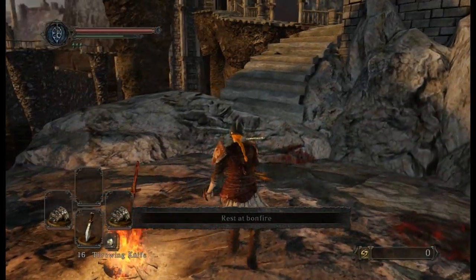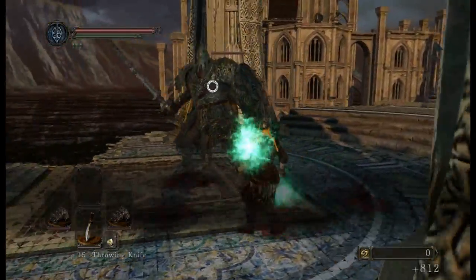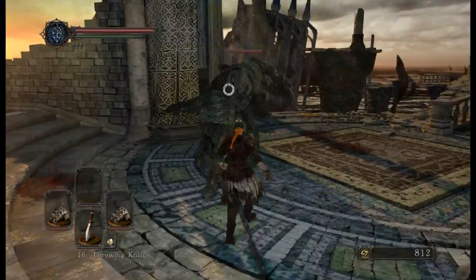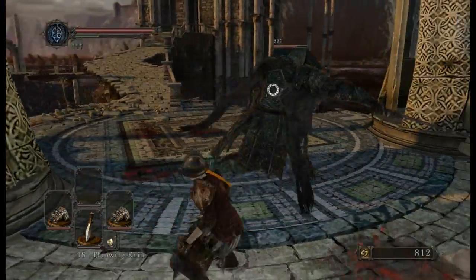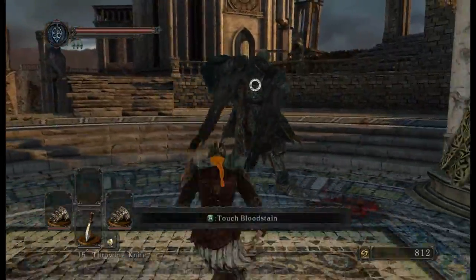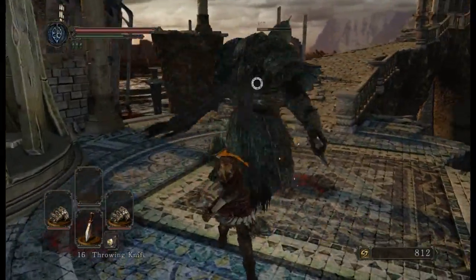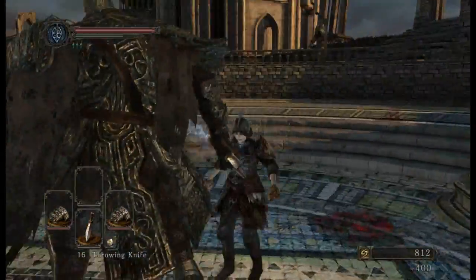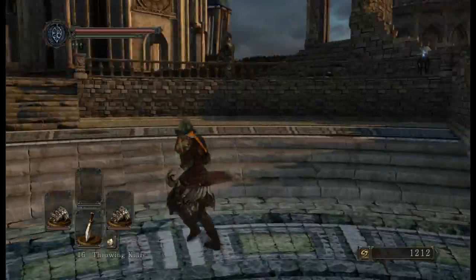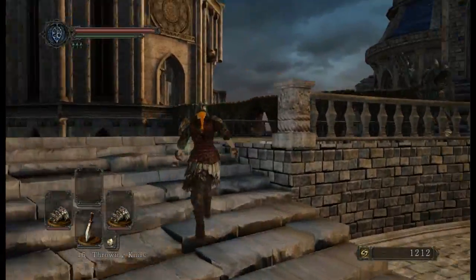Alright, let's try this again, preferably without dying. Easy way of doing this - they do three swings normally, and there's the fourth. We can quickly evade and roll out of the way. These guys aren't as bad as they look - they're just big and stupid, kind of like a lot of the baddies in the first game. You goad them into attacking.